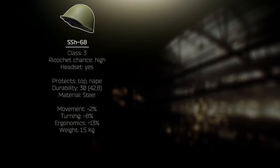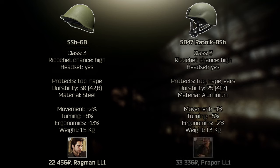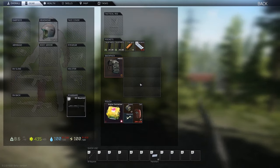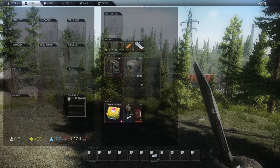When it comes to helmets we have a very easy choice again. Use SSH-68 from Ragman. If you feel like you have enough money, then go with the Ratnik helmet from Prapor. You pay extra for face protection, but other than that they offer basically the same protection level. I would advise not to use Kolpak — the class 2 protection it offers is not worth its drawbacks, as it muffles sound too much.